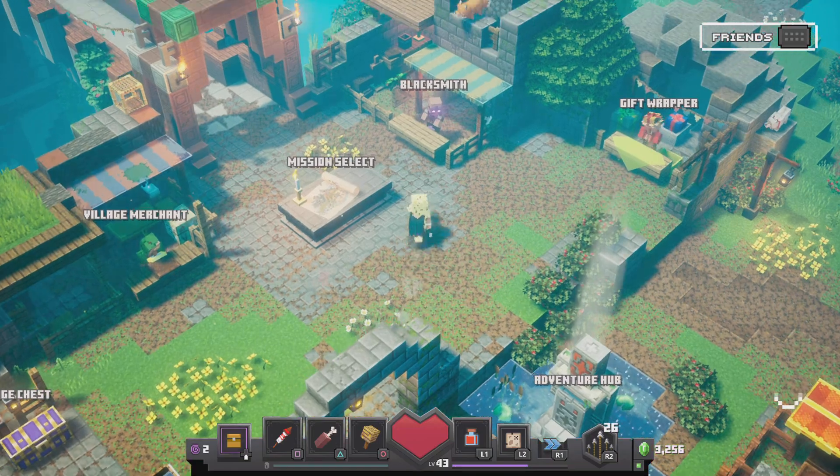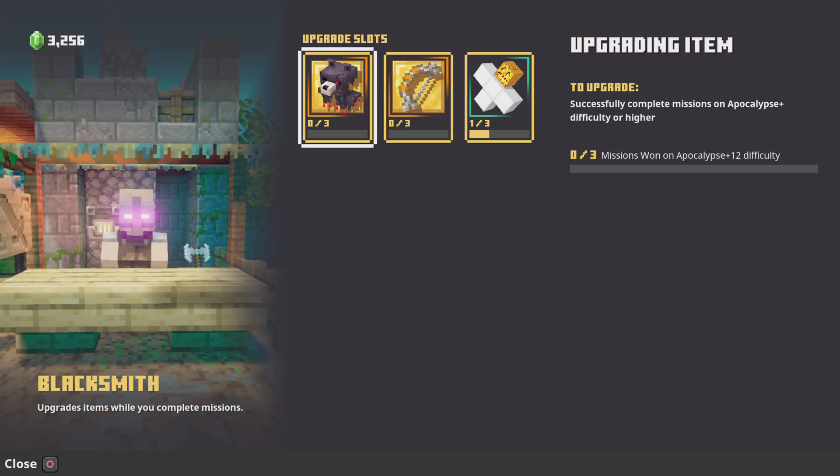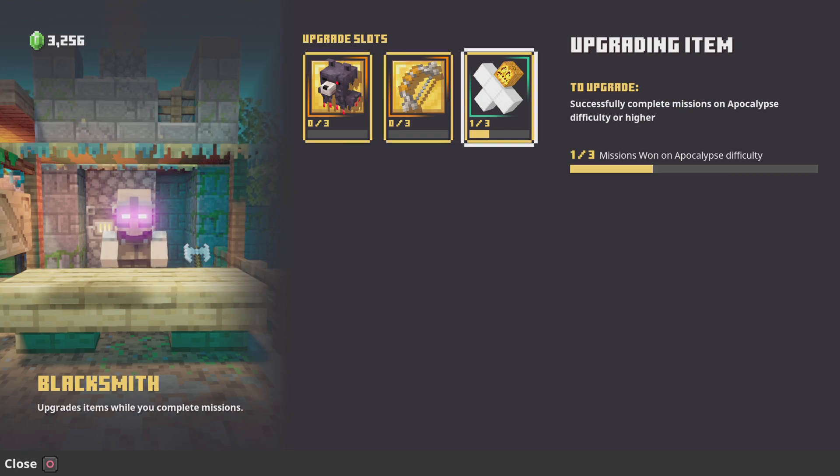If you go over here to your blacksmith, you can upgrade items on apocalypse difficulty — just apocalypse. Your tower counts as one apocalypse mission. So for every three times you do this, you'll be able to fully upgrade an item, redeem it, put it back, and do it again.